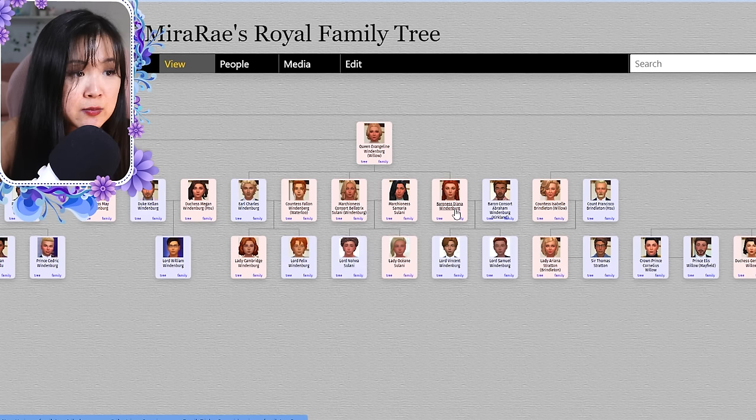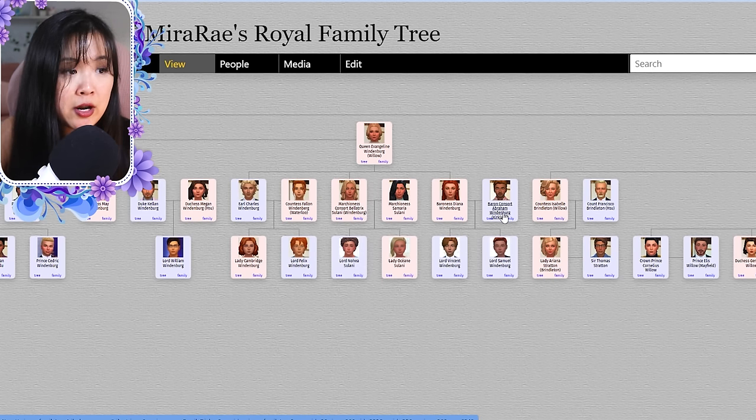Princess Diana, their youngest, became the Baroness and married Abraham — they had Vincent and Samuel. That is it for the Windenburg Royal family.